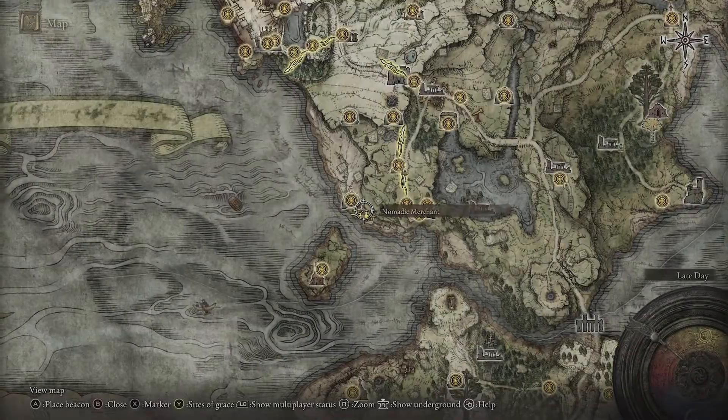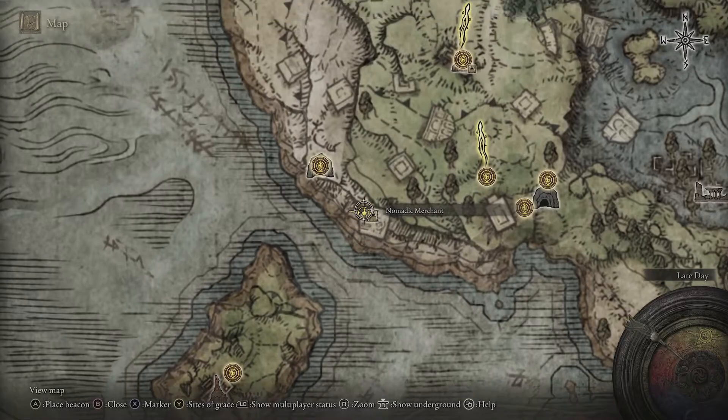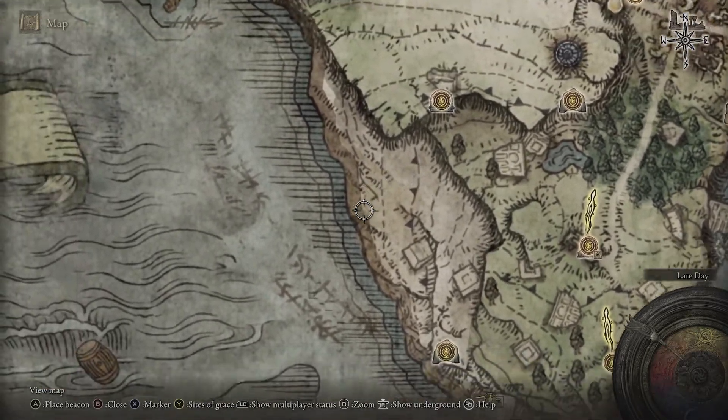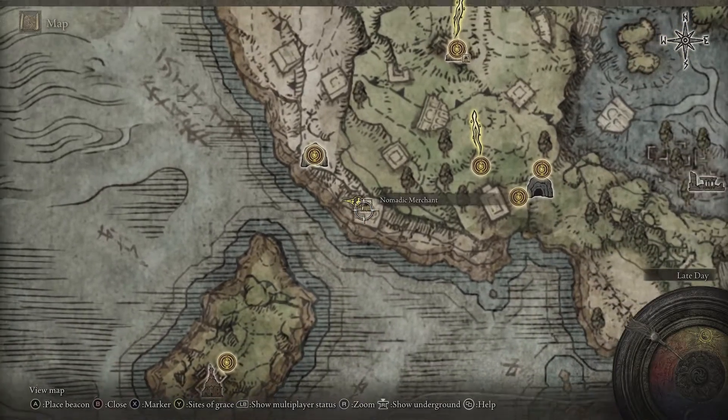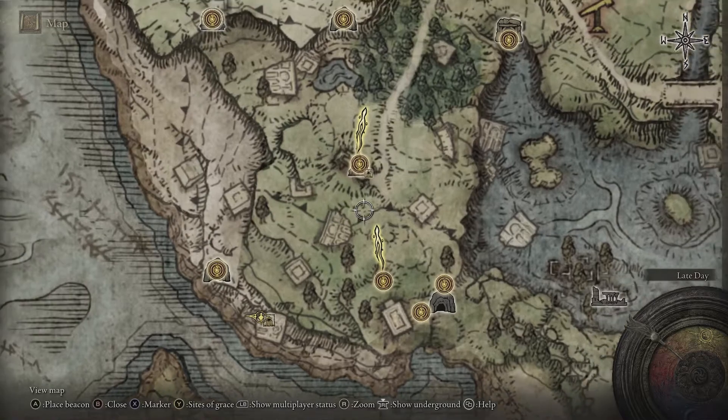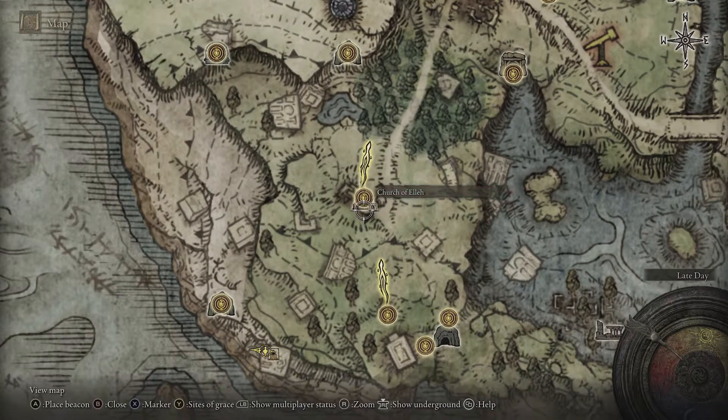This particular merchant I'll just show you here — he's located on the coast. There's the Church of Ella, and if you go down here, work your way down the beach and come around, you'll find him here. You can also buy a short bow from him as well as this cookbook. If you haven't unlocked crafting, you do that at the Church of Ella from Merchant Cali.